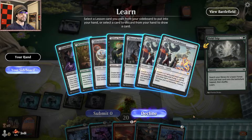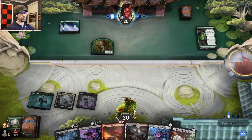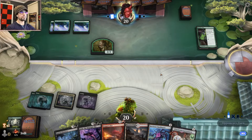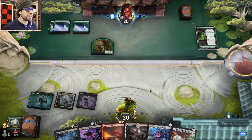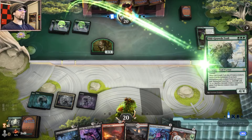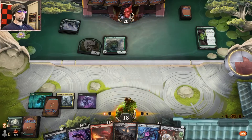Let's see here — I think I want to go land, land. Let's grab Environmental Scientist over destroying the Ranger Class. I didn't even notice our opponent's avatar — that's sweet and kind of creepy at the same time. Not gonna lie, that looks pretty creepy.